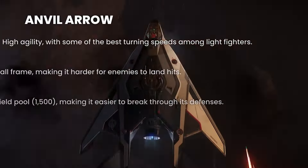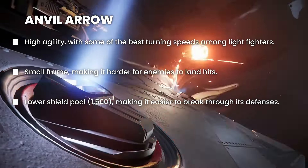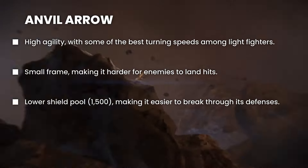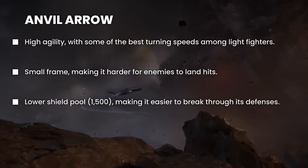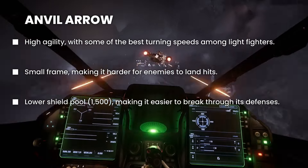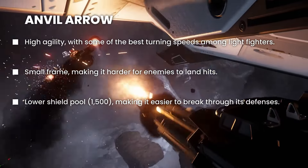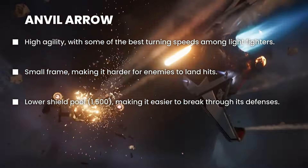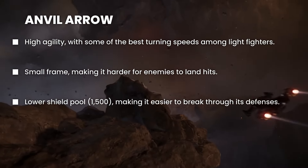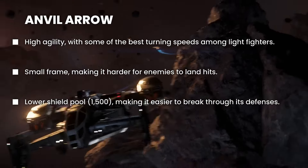Moving on to the Addo — it's really fast and agile, ideal for hit-and-run tactics, but it only has 1500 shield HP where the other light fighters have 3000. So the Anvil Addo's lower shield means it's easy to kill, and it also has lower firepower and durability. You really have to be a good pilot to fly the Addo and use its agility to your advantage.